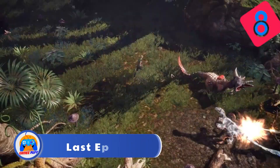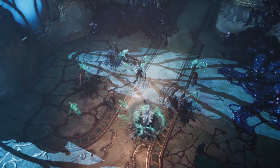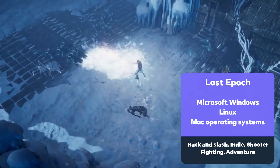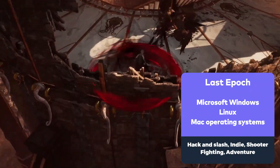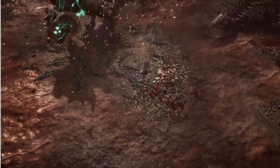Number 8: We have Last Epoch. Last Epoch's universe has secretive settings, factions fighting for power, and randomized item drops. After choosing a base class, players may specialize in one of three masterclasses with additional talents for distinct playstyles.